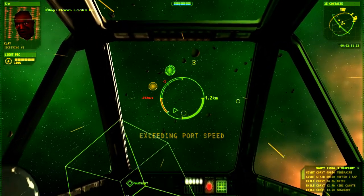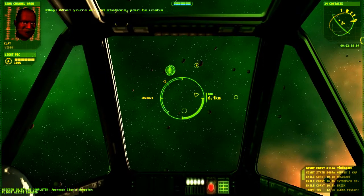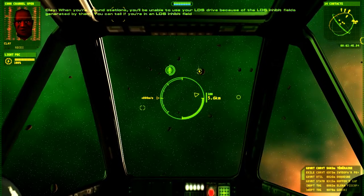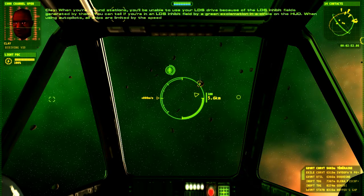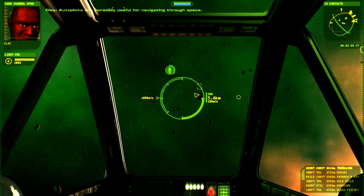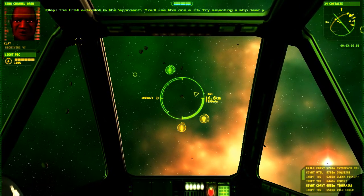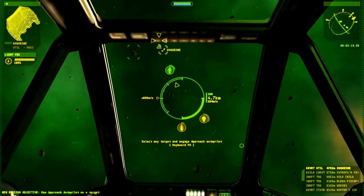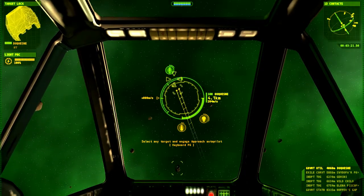Of course, we're speeding up past speed. When you're around stations, you'll be unable to use your LDS drive because of the LDS inhibit fields generated by them. You can tell if you're in an LDS inhibit field by a green exclamation in a circle on the HUD. When using autopilots, all ships are limited by the speed limits imposed by the station. Autopilots are incredibly useful for navigating through space. The first autopilot is the approach — you'll use this one a lot. Try selecting a ship near you by getting it in the reticle and pressing select target, then engage approach to move towards it. And what I was going to mention was the speed limit around stations, which we were exceeding.